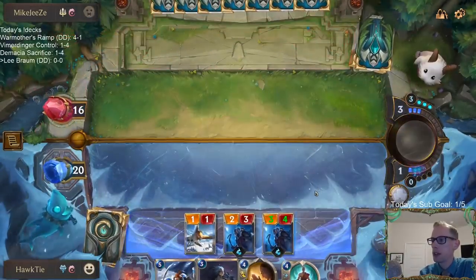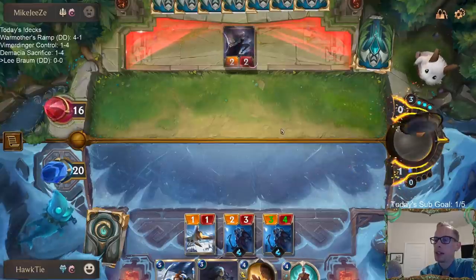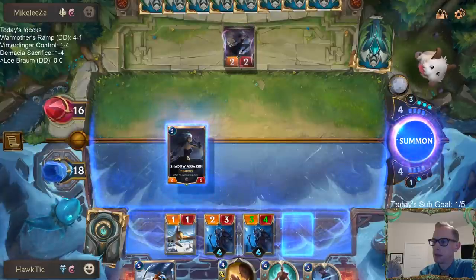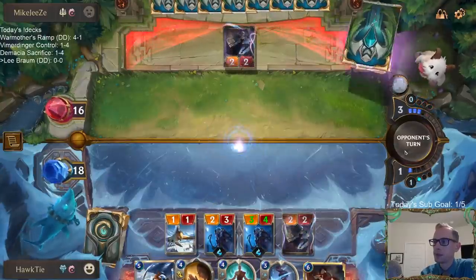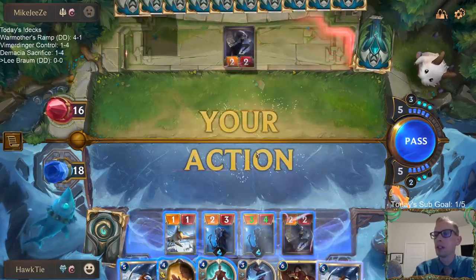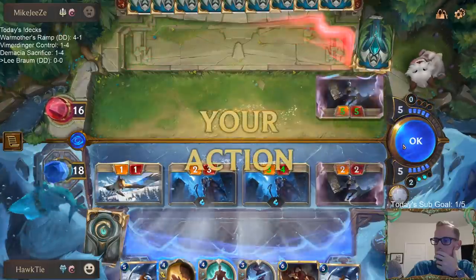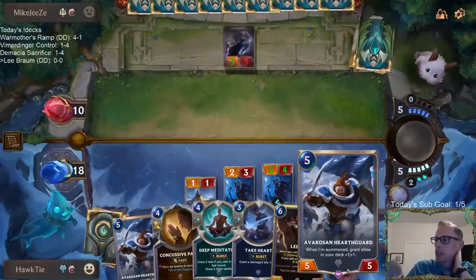I definitely like the Concussive Palm against a Standalone deck - this card is real good, stopping them for that turn. I'm playing another Starlet Seer instead of Shadow Assassin. That's kind of weird - they passed back to me and then played that after passing. I don't know if they accidentally clicked past one too many times. I'm not playing Deep Meditation for the double Starlet Seer triggers. Instead I want to use the Concussive Palm defensively, not aggressively.